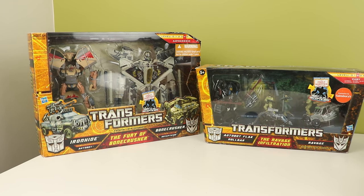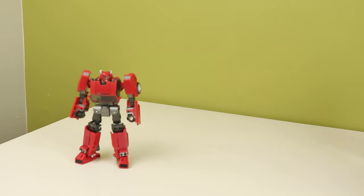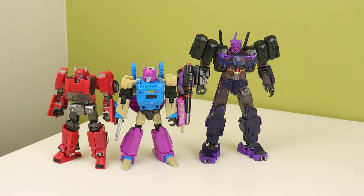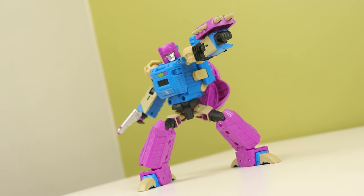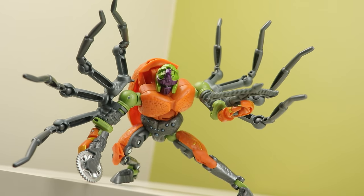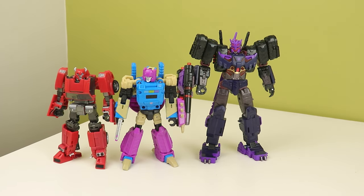I love value packs — such a great way to get molds you want at affordable prices. You get three deluxes and a voyager for the price of three deluxes and a little bit extra, so you're getting a free figure almost. Tarantulas is basically free since he's just kind of there. I got this mainly for the other three. Tarantulas looks alright — I like the prototype colors and the shade of orange is cool, but there's a lot of gray and it looks a bit bland in person.